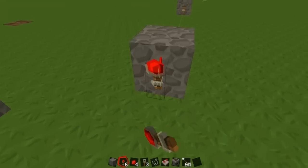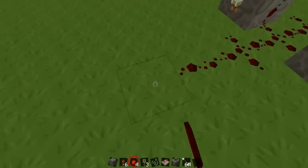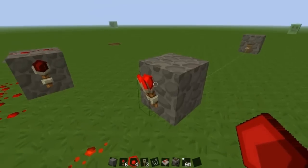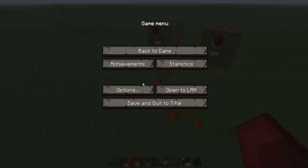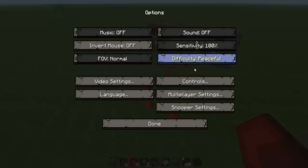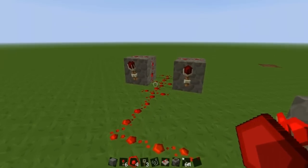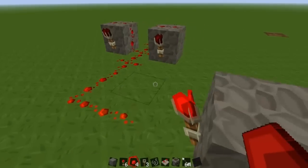Now place a redstone torch there and then hook your redstone to there like that. That redstone torch causes it to become solid and not the clock effect, but whenever you trip the hook it goes into the clock effect.